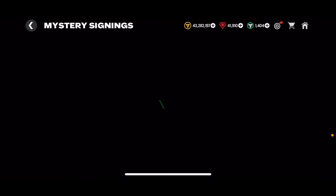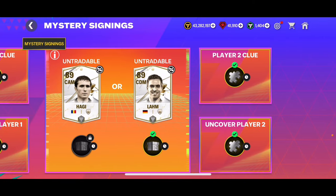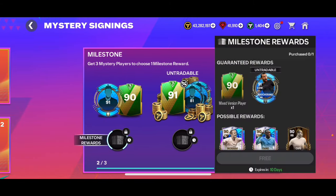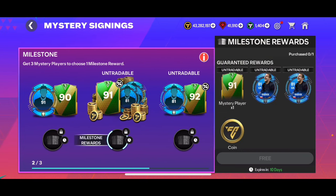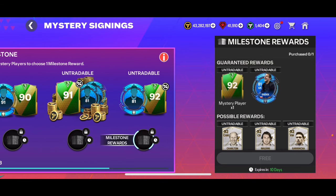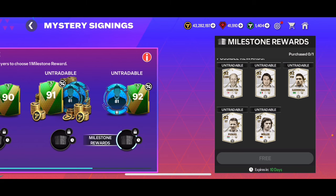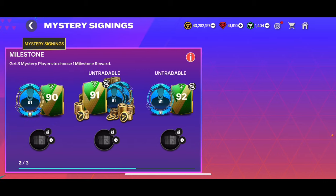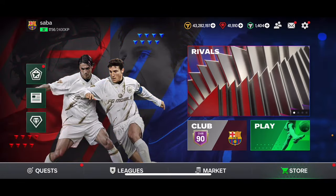With the next Mystery Signing rewards, we'll be able to get not only the 88 overall Bremer and 89 overall Mkhitaryan but also milestone rewards: a 91 overall Mascherano, a 90 overall tradable card, a 91 overall untradable card with two Dudeks and 100,000 coins, and a 92 overall untradable with an 81 overall Dudek plus one of the icons from that pack. It's going to be very exciting — let me know which one you're choosing. That's the end of the video — make sure to like and subscribe!